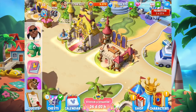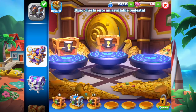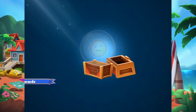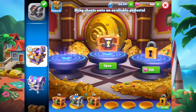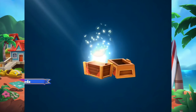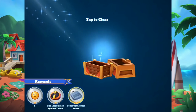Now I'm gonna head into my treasure bank — I've got two bronze chests to open. Let's see what we got inside. One happiness, 116 magic, and Cogsworth ears hat — very useful for the secondary Beauty and the Beast storyline. Next one: one happiness, the Incredible symbol, and Cobra's briefcase. I need that to level up Cobra.